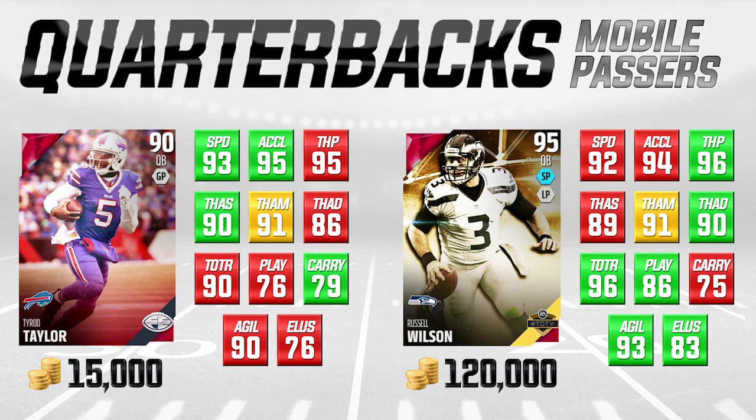In a lot of these areas, there's really not a huge difference between these two players. Looking at throw accuracy short and throw accuracy mid, they're pretty much identical. Tyrod Taylor is a little bit higher in throw accuracy short; they're the exact same in throw accuracy mid. Throw accuracy deep, he does lag behind with only an 86, which is not great. He does have good throw power though with a 95, a little lower than Russell Wilson, but both are at the top level in terms of throw power.